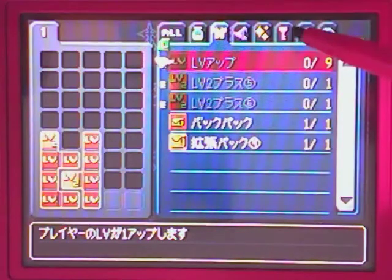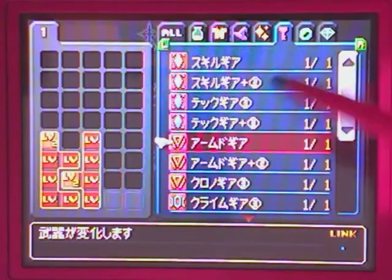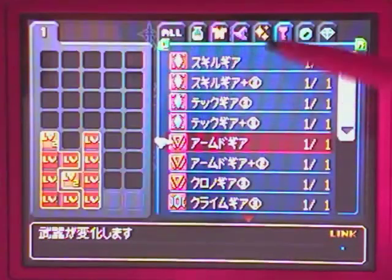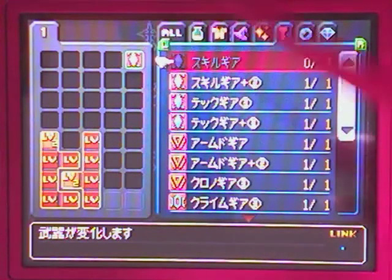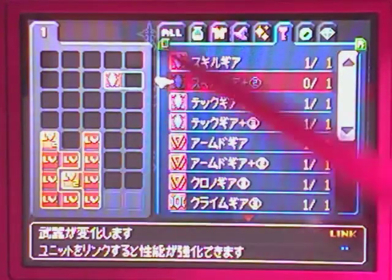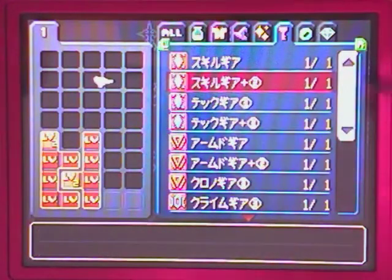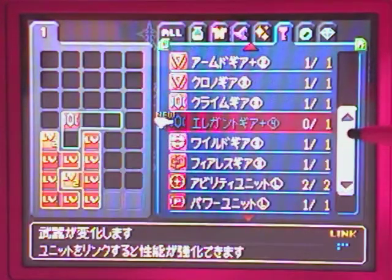Next I like to equip my keyblade. You'll notice there's different types of gears. Some of them have a little symbol next to them indicating the number of extra slots you can have. This is a skill gear — on its own it will equip a certain type of keyblade but you can't add anything to it or increase the stats of it, so you're not going to use it. If you have a skill gear plus 2 you can add an extra panel into this slot and increase your keyblade's power or magic. We're going to use the elegant gear plus 4 since that's my best one right now.